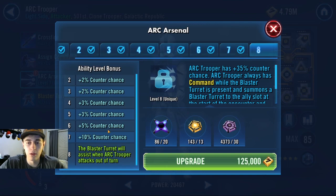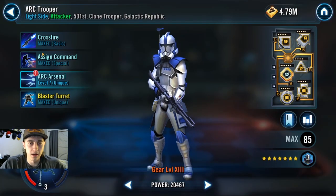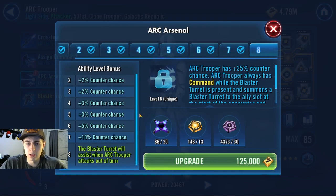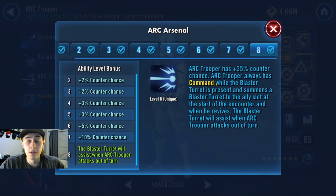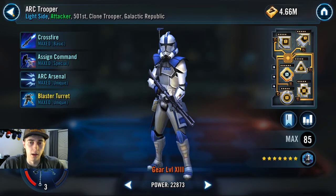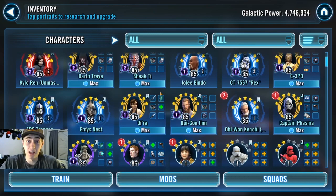I think Zetas is one of the most important things. Same thing with Omegas - I just like to hoard them, so I've always had a pretty huge influx of Omegas. I'm going to try to do the Cam mission for defeating the Reek and trying to get that guy, so I'm actually going to Zeta Arc Trooper. But for the most part, I probably wouldn't waste Zetas. The last one I placed was on Shaak Ti. Since I just placed a Zeta on Arc, I'm going to be hoarding up until the next event for the Reek or Kylo.